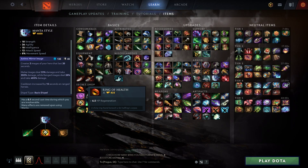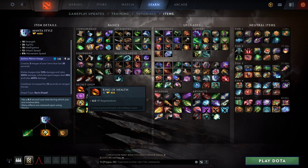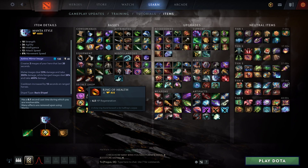Good for heroes that benefit with illusions thanks to their spells: Phantom Lancer, where Manta Illusions creates another illusion; Terror Blade combo with Meta; Luna with her passive bounces; and some other rare ones like Anti-Mage's mana burning combo.